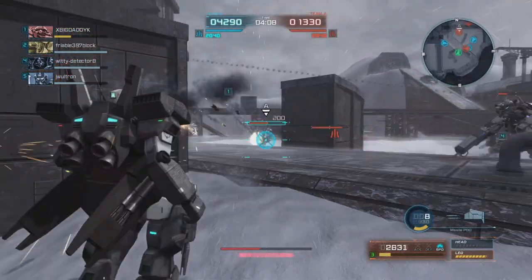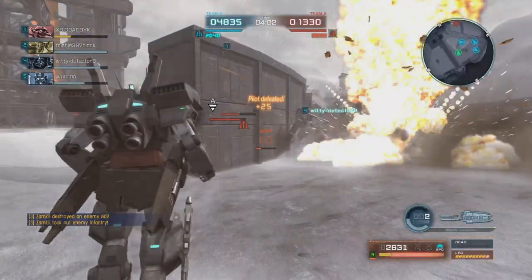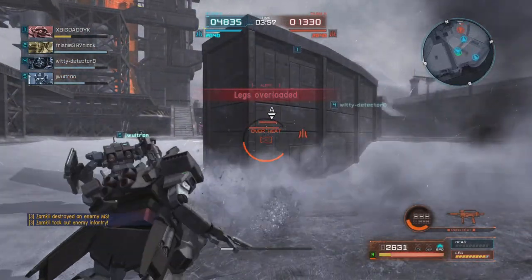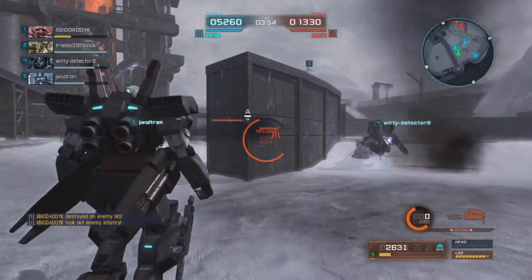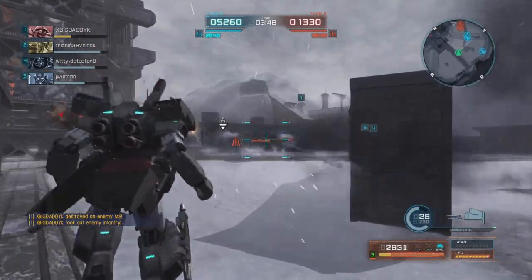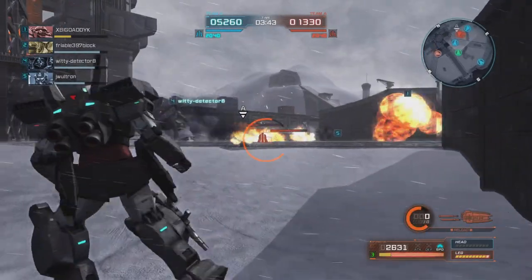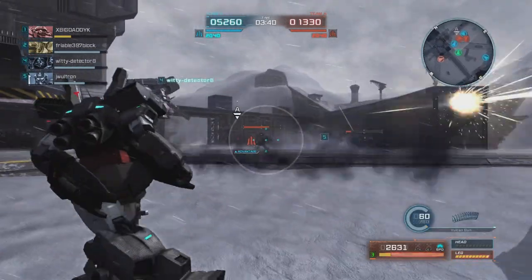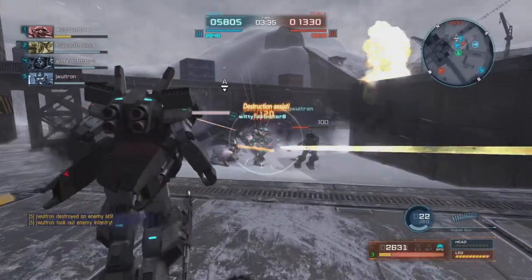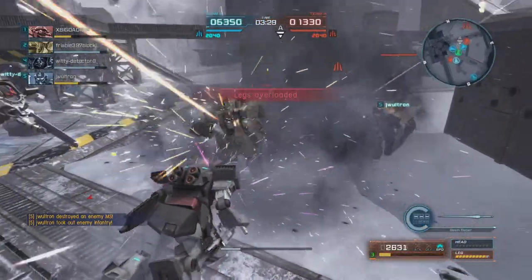We work a little bit into him and finish off the hell rider cavalry. Our legs are in a very bad situation and so is our health, so we're going to fall back and rely more on our range to be an annoying pain. We throw some fire in there and use the head vulcans — they're there for a reason. We work him over; I see the guy behind me but my legs are out.